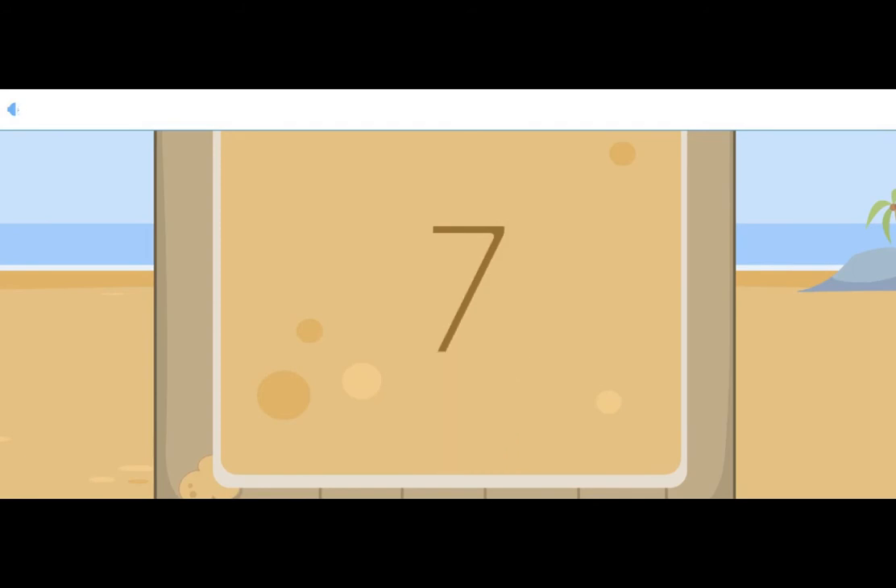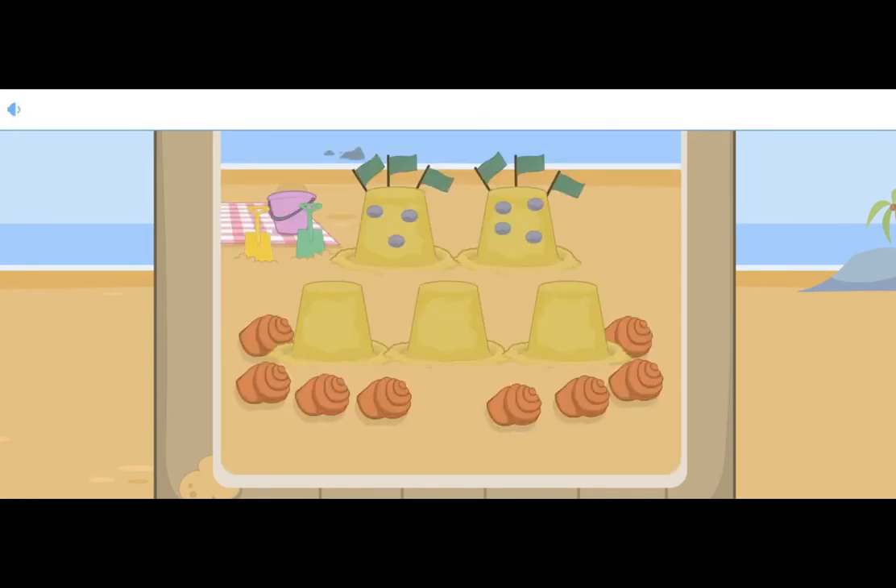Chip collected eight whelk shells for the bottom of the sandcastle. There are one, two, three, four, five, six, seven, eight shells. There are eight shells decorating the bottom of the sandcastle. Eight is like a twisty snake: first curve round and down, curl round the bottom, then up across and round to the start.